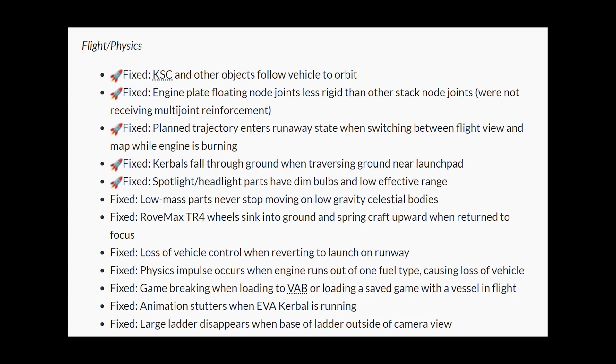In terms of flight physics, they mentioned 12 issues that have been fixed — there will be others, but these are the ones being detailed right now. You can see them on the screen. I won't go through each one individually, but a few stand out. The funniest perhaps is the Kerbal Space Centre and other objects no longer following vehicles into orbit — you'll have seen this happen in some YouTube videos. One problem I'm really glad to see fixed is the planned trajectory entering a runaway state when switching between flight view and map whilst the engine is burning — I've had this happen a lot during my play sessions.